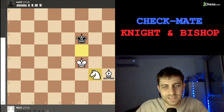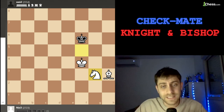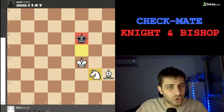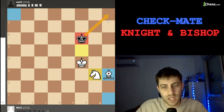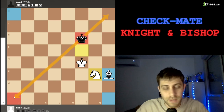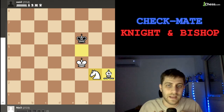Let's learn some very important issues about this position. First of all, you must give checkmate before 50 moves from now — that is the first principle. The second one is: if we want to win, this king on f6 must go to either a8 or h1. We have a white-color bishop, so if the king goes to h8 or a1 we will never be able to give checkmate.